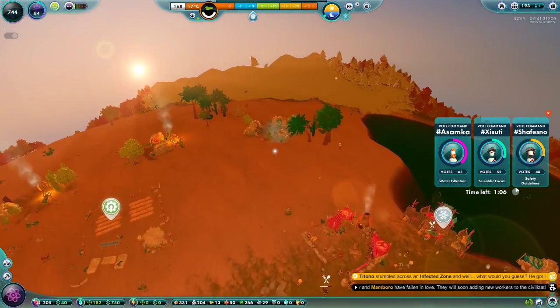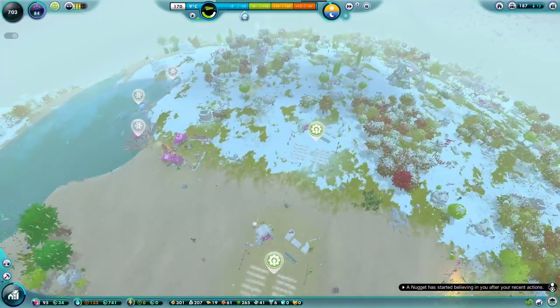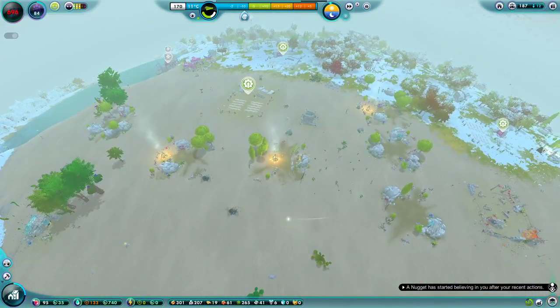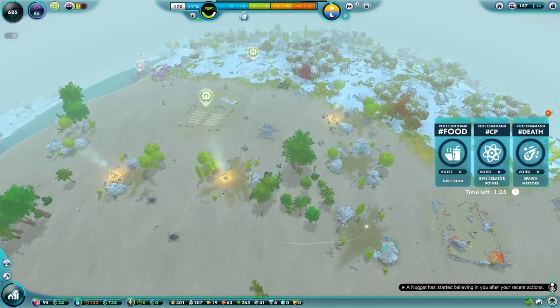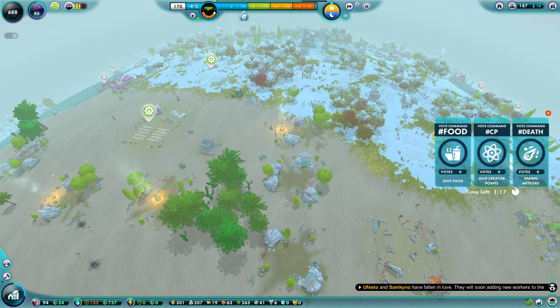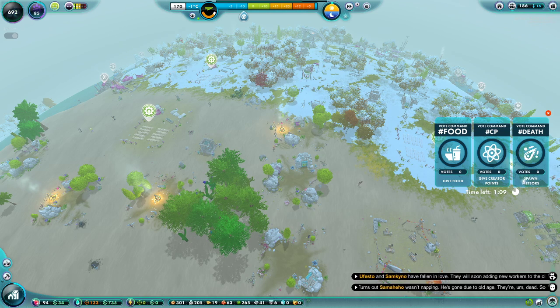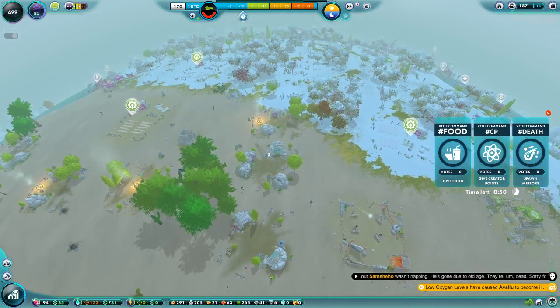Oh wow, look at the trees in the desert! There are chat commands appearing — command slash death, command slash food, give food, create a point, spawn meteors. Oh wow, so if you were watching this live on Twitch, you'd be able to spawn a meteor and wreak havoc on my beautiful civilization.